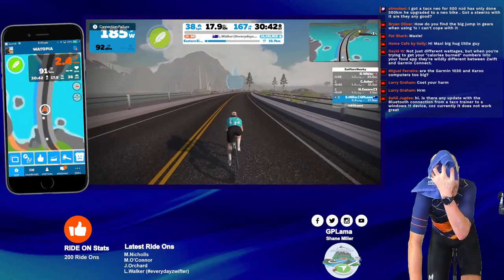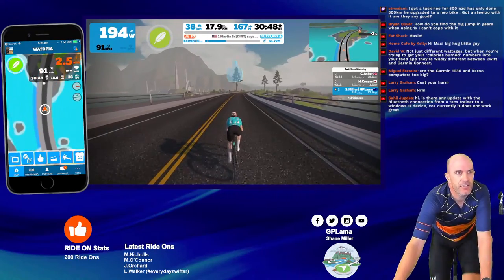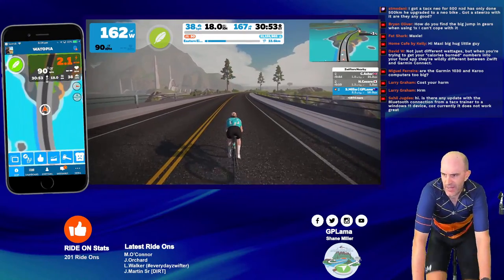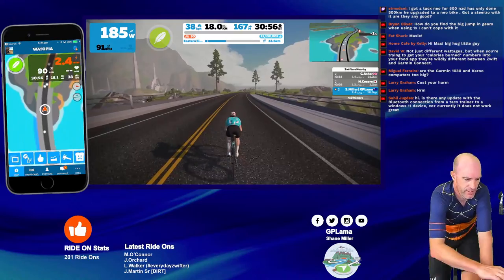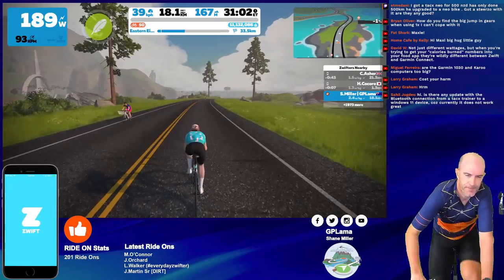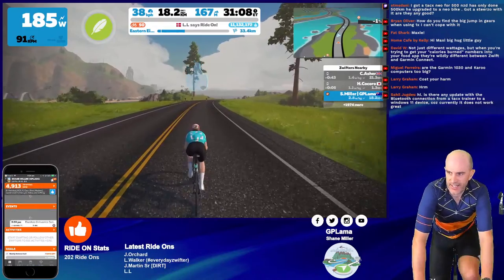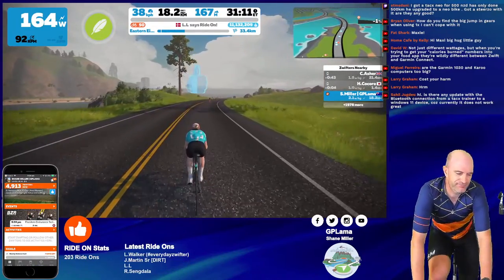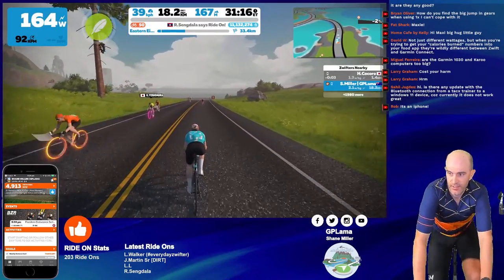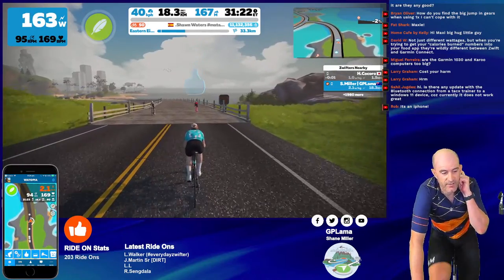ANT+ is working. One of the latest updates from Zwift said you can cancel the connection failure warnings. Let's try blowing it away and try again. Direct connections to Windows 11 or Windows 10 — don't even bother, I lost too much hair over that. Welcome back heart rate — didn't miss you much.